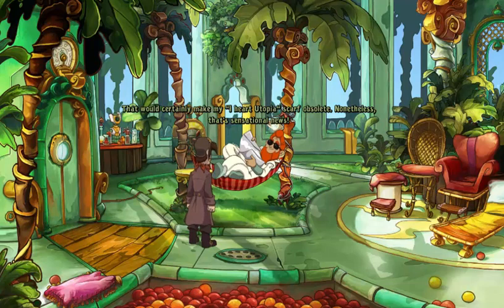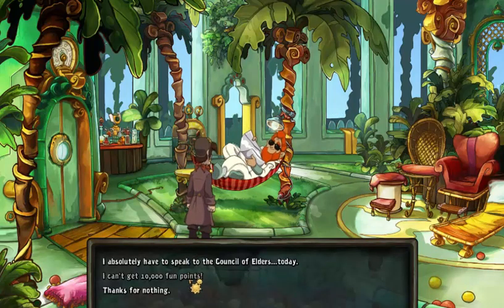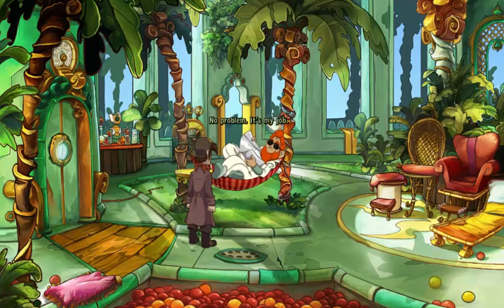I can prove that Deponia is inhabited — that would certainly make my 'I Heart Utopia' scarf obsolete. Nonetheless, that's sensational news. Apparently not sensational enough to get your fat ass out of that hammock. The inspection team will confirm it within a few weeks. The most fun points we got was 9999 — we were missing just one. We set the score that high on purpose so it's impossible to achieve in one day. Then we should get the computer core checked out — I'll send someone over first thing tomorrow. Thanks for nothing.